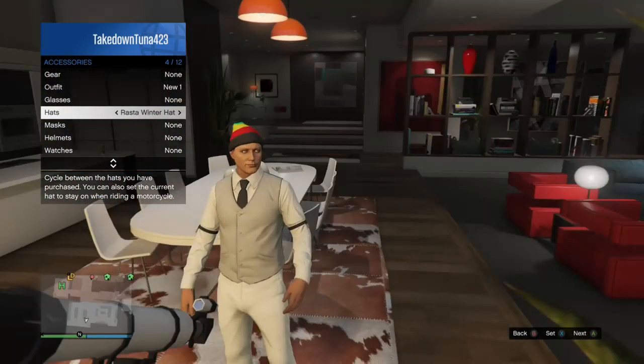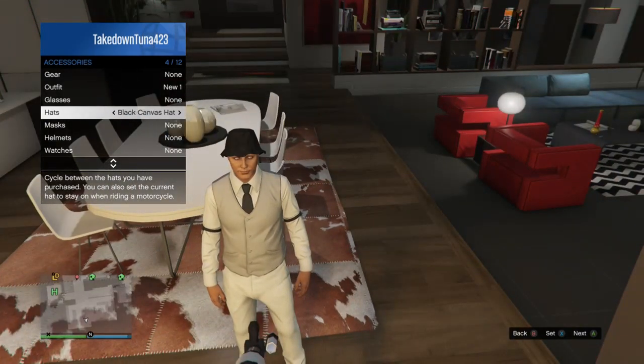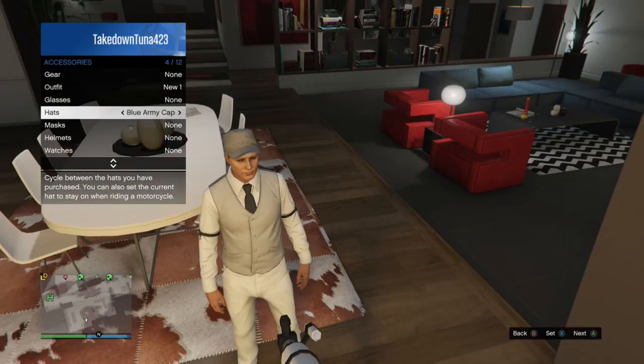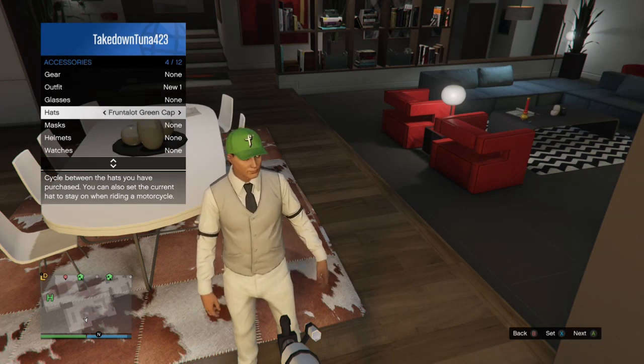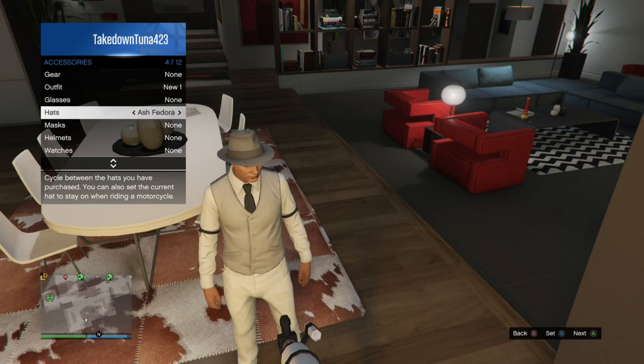Then you just go down, pick the hat you want to wear with your mask, you can put the glasses on too, and after you're done you just go save your outfit. It's pretty easy — I'm gonna do it again.